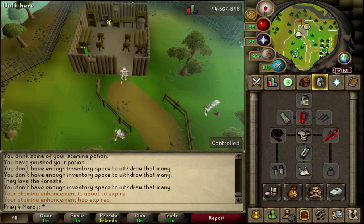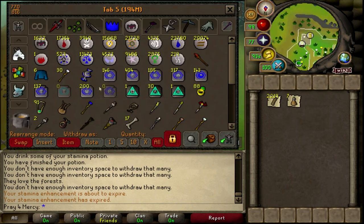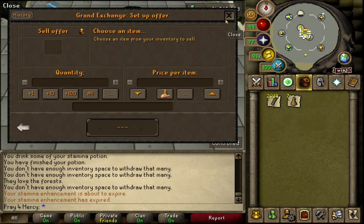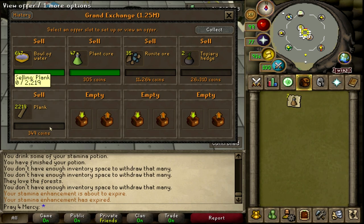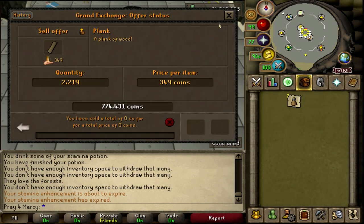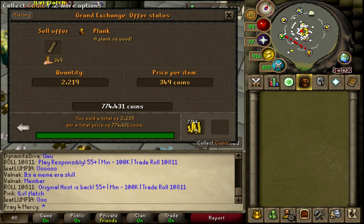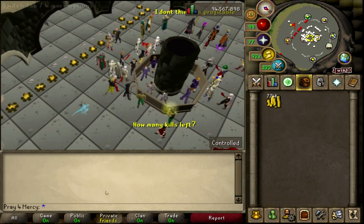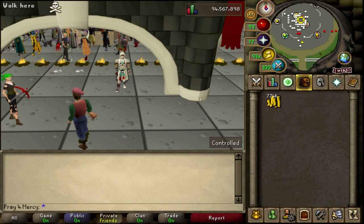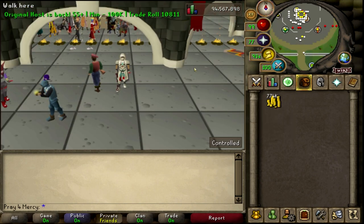As always, if you're new to my channel, I go to the Grand Exchange and sell these to confirm the total value of one solid hour and to prove to you that they do sell. I'm very confident these planks will sell because they are very commonly used. It's not selling right now, but about 20 minutes later I managed to sell the planks for the exact price, and I am very happy with the profit made here.